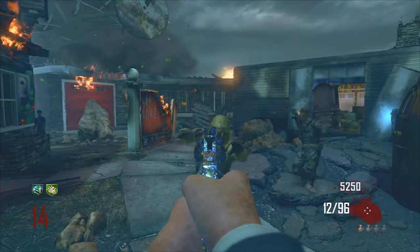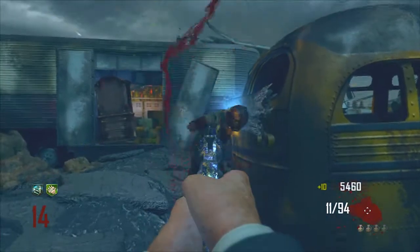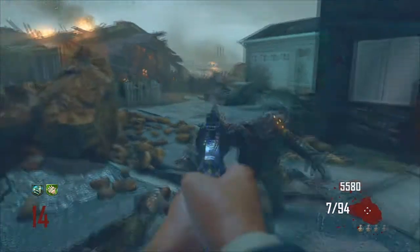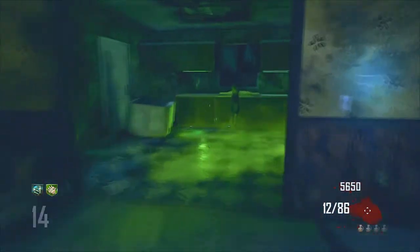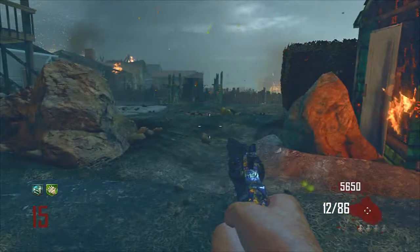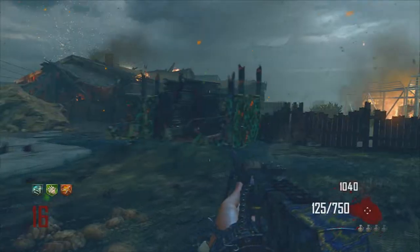Moving on — next up is the Cobra. I do not recommend this gun at all. Even though it is a magnum that's been pack-a-punched, it's definitely not something to use in higher rounds. It might do you some good in the short term, but in the long run it's definitely not going to benefit you — it'll just get you downed. Between rounds 10 and 16 it's usable, but definitely not something to use in higher rounds.